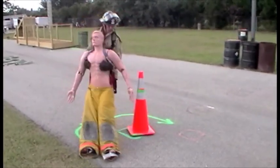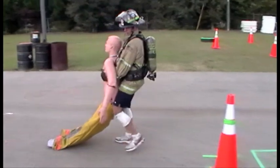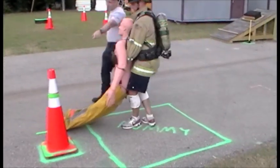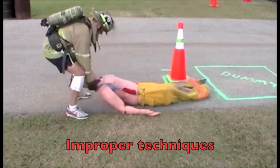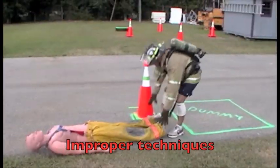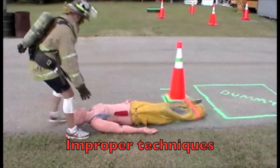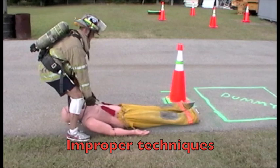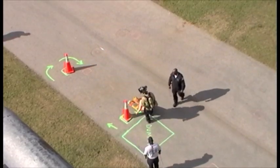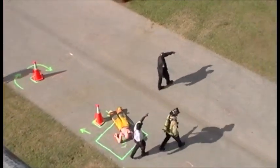The final method involves carrying the dummy around the course; however, this method is both time consuming and difficult. Improper techniques that may not be used are dragging the dummy by its head, feet, or clothes. Once the dummy has been dragged around the cones, the torso must be placed back in the starting box before the candidate may walk to the next event.